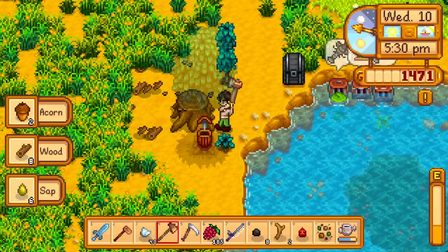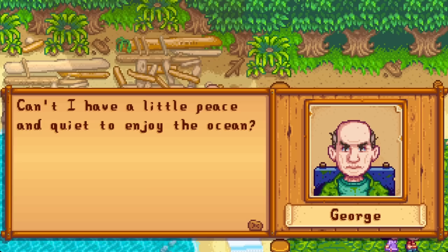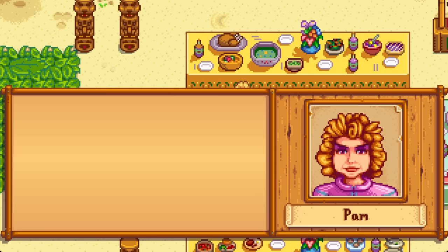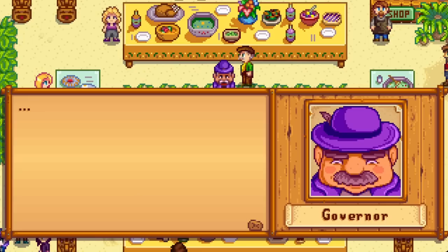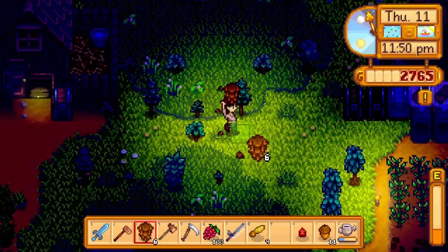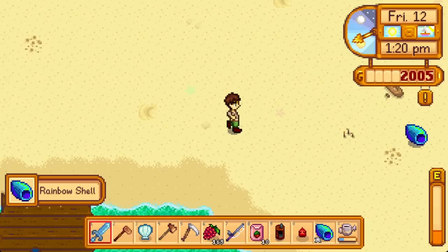Our first fish pond is ready — stick in a sturgeon. We need one caviar so we can evict them for better fish as soon as they give us a single roe. Thursday Summer 11 is another clever day: that gold cauliflower we planted on Spring 16 and saved since the 28th is going in the luau potluck today as pretty much the only best outcome ingredient you can reasonably submit in year 1, giving a nice chunk of friendship with every villager.